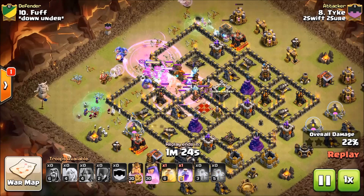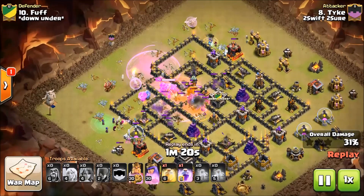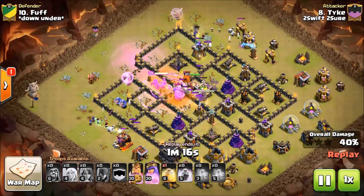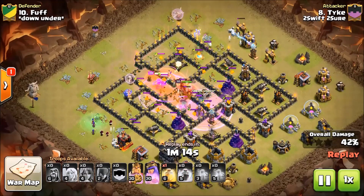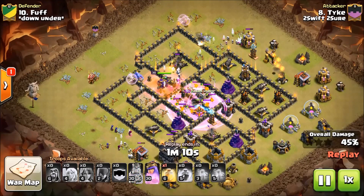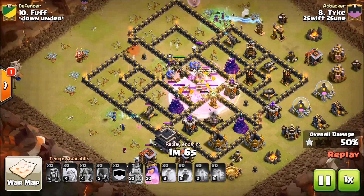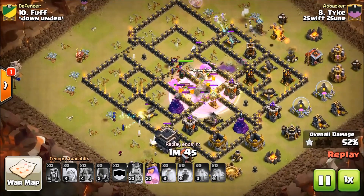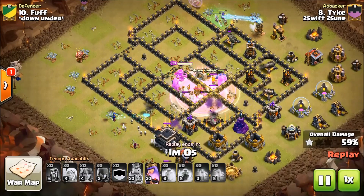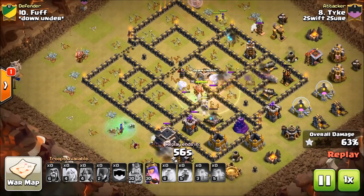Here comes the Bowlers. Being that the Witches were all close to the Heroes, the Healers have jumped off of the funnel Witches and onto the Heroes, which is one of the problems of Witch Slap — you can run into this a lot. But Tyke does not heal his Valkyries. Normally when I do this attack, I heal the Valkyries as soon as they break through the base and take all that DPS from the defense — I throw a Heal on them and bolster them.